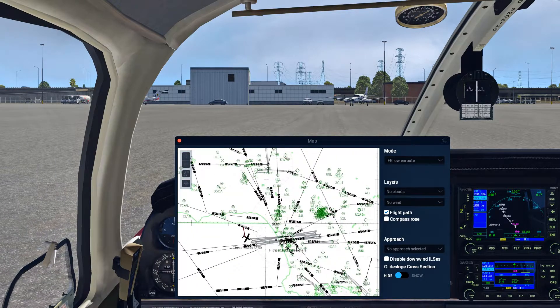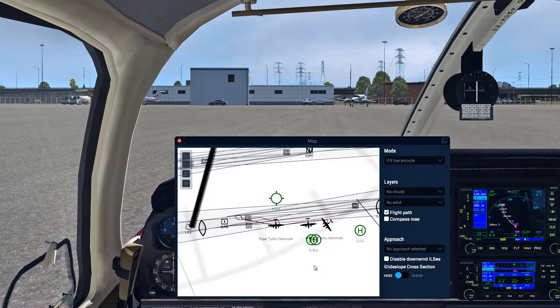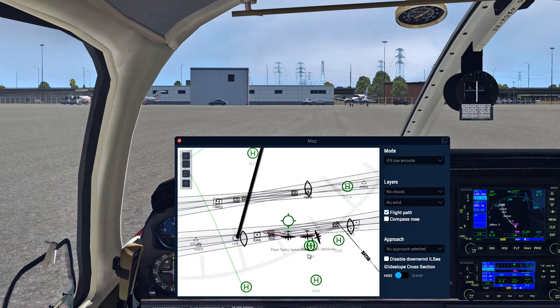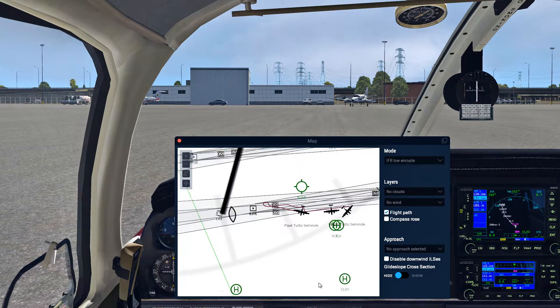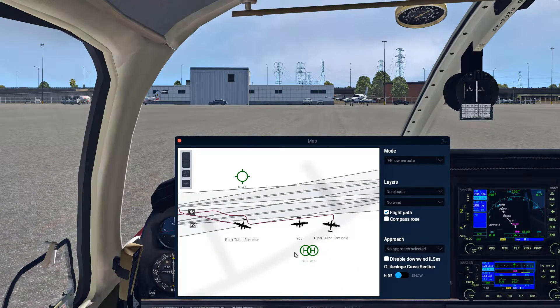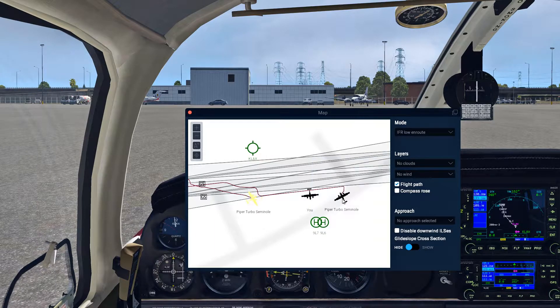Press M on your keyboard to bring up the map. If you zoom in, as you can see, two of the AIs are just rotating on a runway. I don't even know what they're doing because I looked around but I cannot see them — so they're there somewhere.